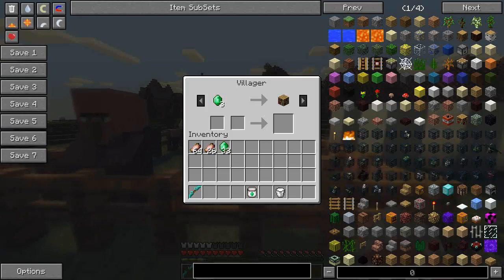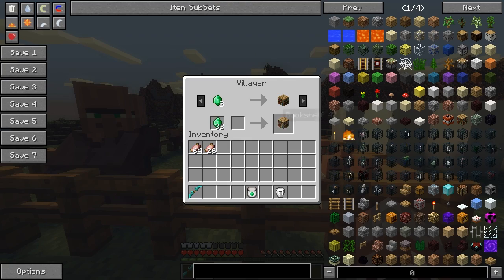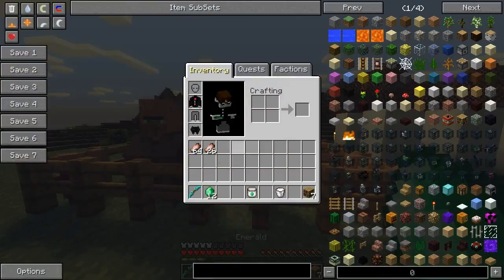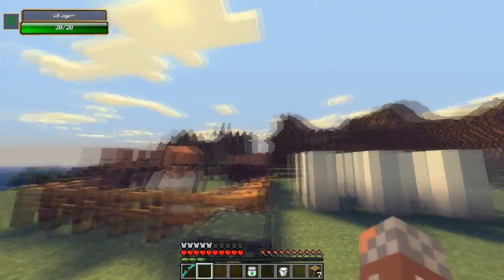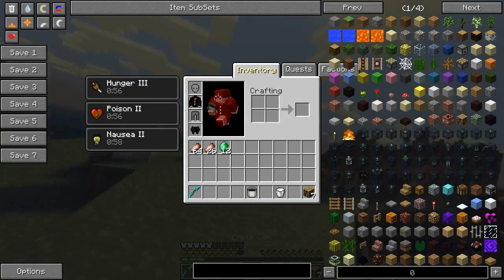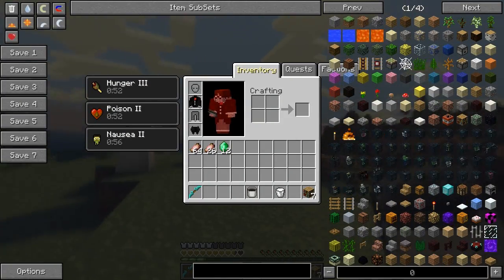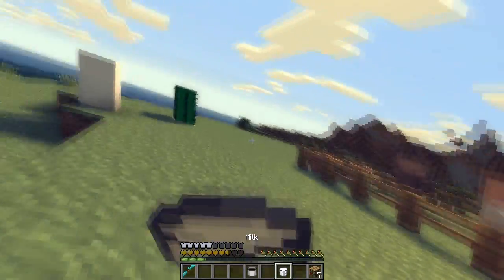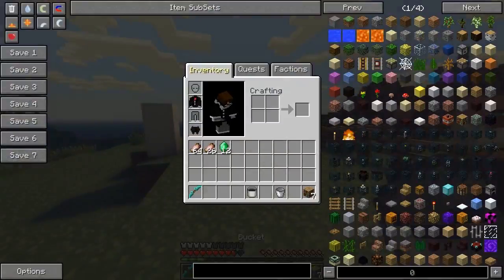This is also a really cool way of getting emeralds, so now you can just get a lot of stuff basically for free - well, not really for free, but you get what I mean. You will need to make these. Once you eat the emerald can, I get hunger 3, poison 2, and nausea 2. I'm just going to take the milk.